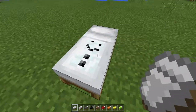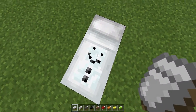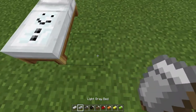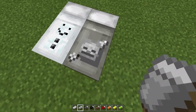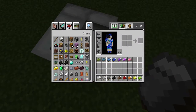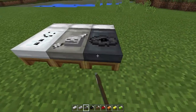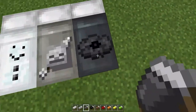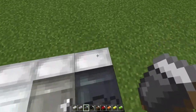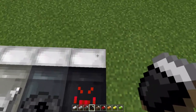The first bed we're looking at is the white bed, and there's a snowman on it — that's so cute! The next bed is the light gray bed, which has a skeleton with an arrow, so I think this would be perfect for like pirates and stuff. The next one is the actual gray bed, and it has a music disc on it.